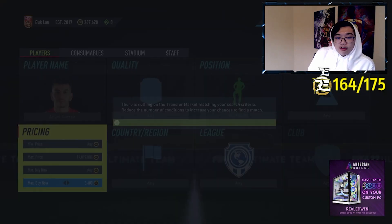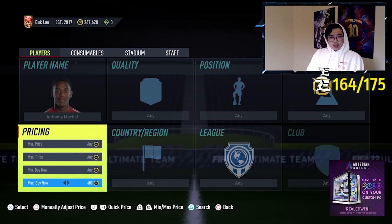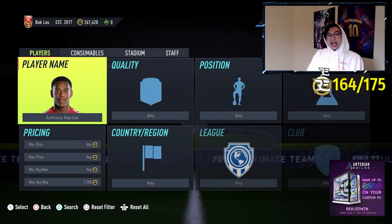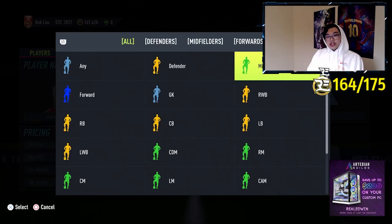So you'll make about 800 to 900 coins, even if you pay that 4k. Usually they should pop up for about market price, so you should get them for like 3.6 to 3.7. This method literally works. We'll try one more player — we'll try Marshall from Manchester United.